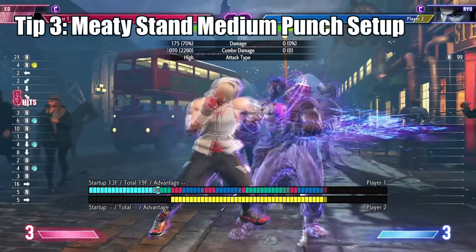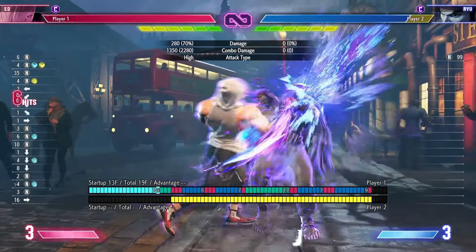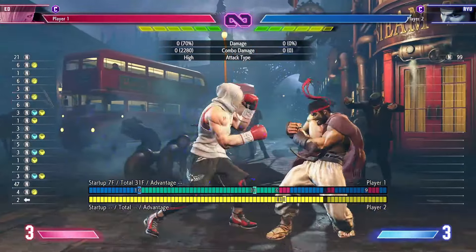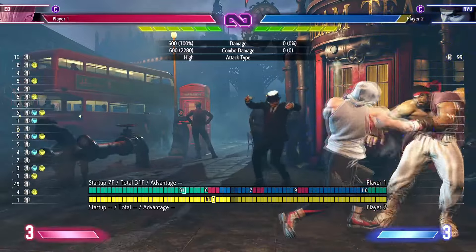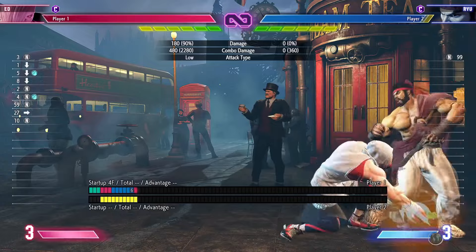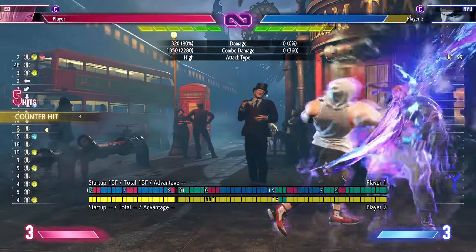After a medium blitz, you can do a command dash then do a medium punch that hits on the later active frames, making it plus 8 on hit and plus 1 on block. With it being plus 8 on hit, you are now able to link another standing medium punch for larger damage routes. In the corner this is very effective where the opponent cannot roll backwards and is forced to take your strike throw mixup.